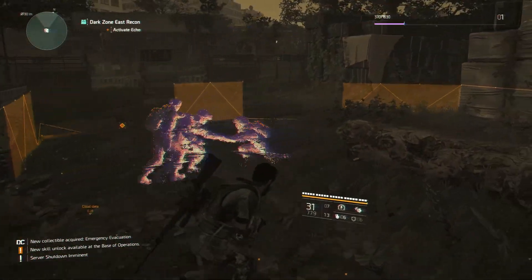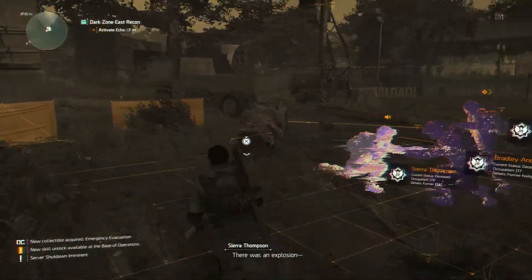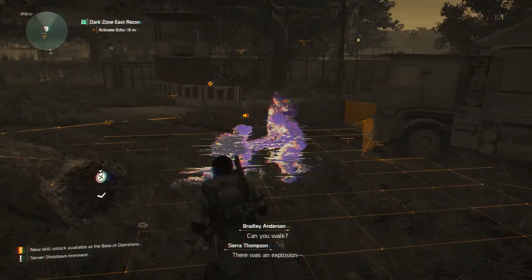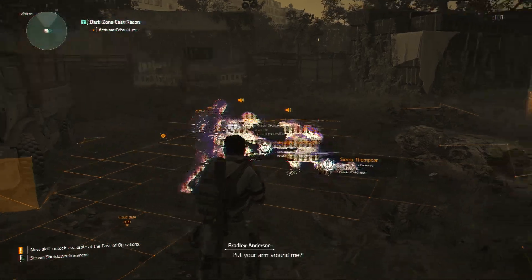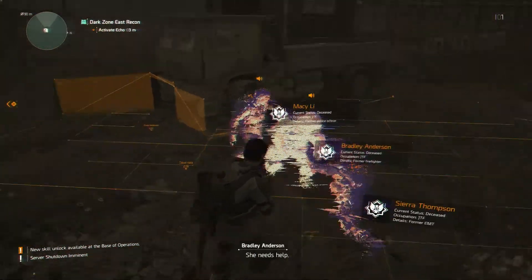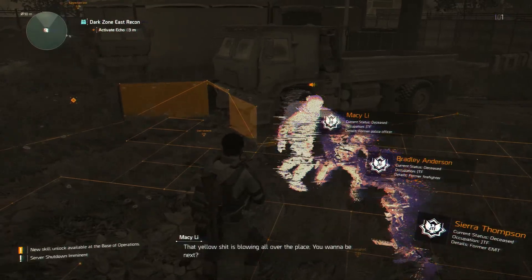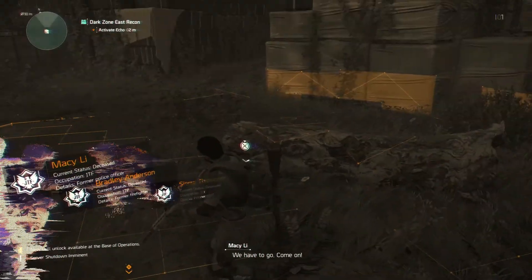Alright, so there's an echo here. It looks like there was an explosion in the lore event. One character asks if another can walk, then says they have to get out. Someone responds they can't just leave her, but the other insists they have to go.